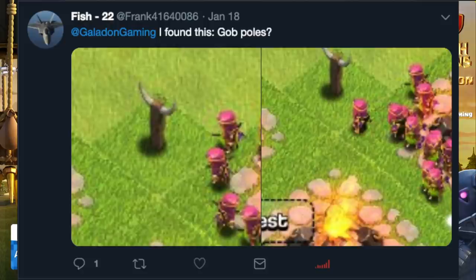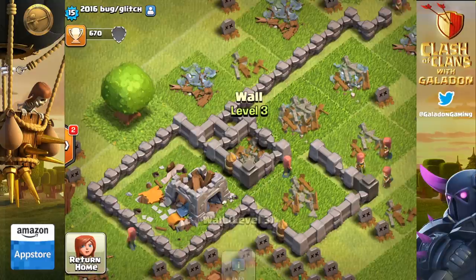Fish22 sends me a picture of goblin poles, but this does not count — I need a live player in the game. I am offering a $50 bounty to find me a live player with goblin poles.